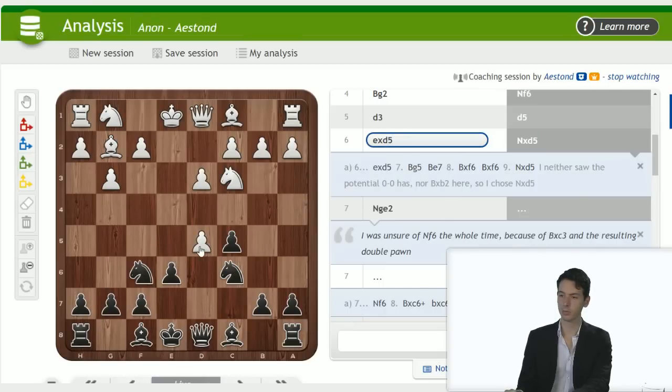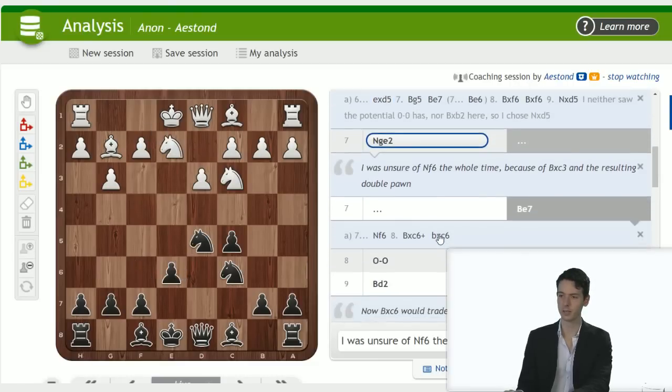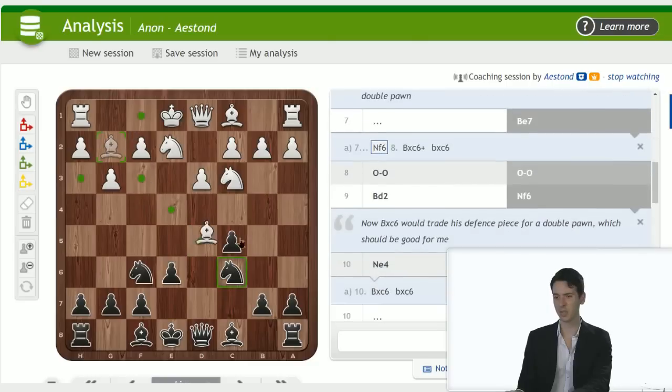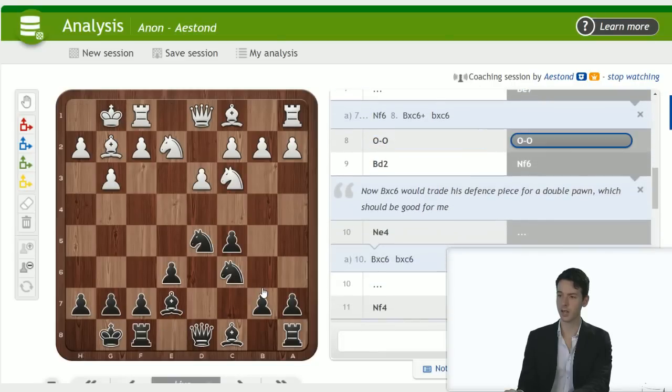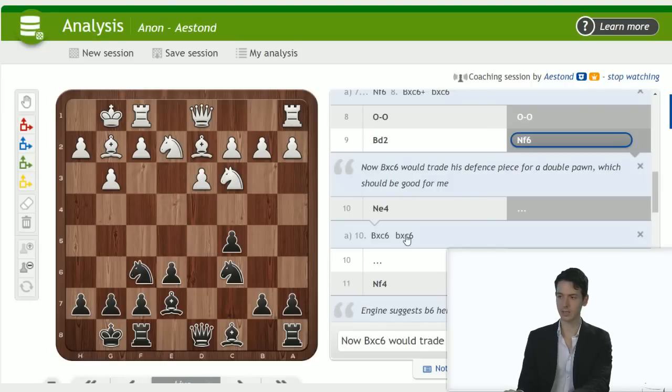E takes d5 looks a little more natural. Bishop g5 is possible here, also looks quite playable. Bishop e6 — knight takes d5. E takes d5 should be the right move. I was unsure of knight f6 because of bishop takes c6 and the resulting doubled pawns — that could be unpleasant. Developing is fine: castle, castle, bishop d2, knight f6 — now you allowed it. White could still do that, but you get the bishop here and maybe play e5.